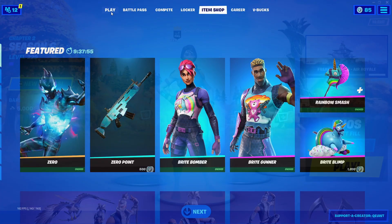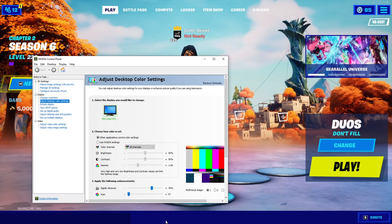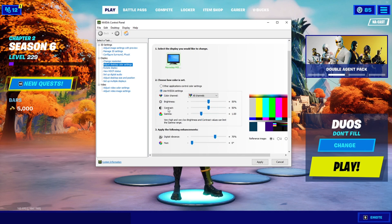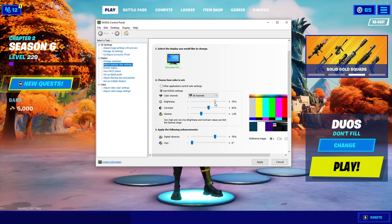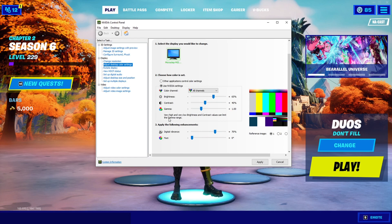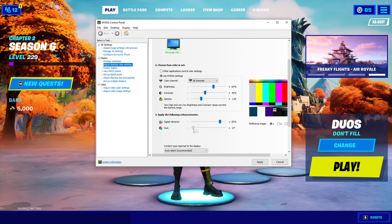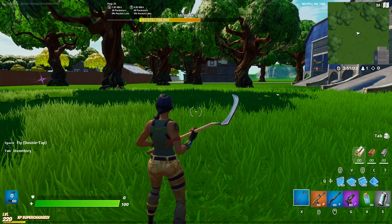So open the NVIDIA Control Panel. What you're going to want to do is select 'Use NVIDIA settings,' then move the brightness up to 65, and the contrast down to 45 or 40 — I like mine at 40. Do not touch the gamma. Then move the digital vibrance to the 80 or 90 range — I like mine at 85, but pretty much anywhere between 80 and 90 is fine. Do not change the hue because it will give you a seizure.